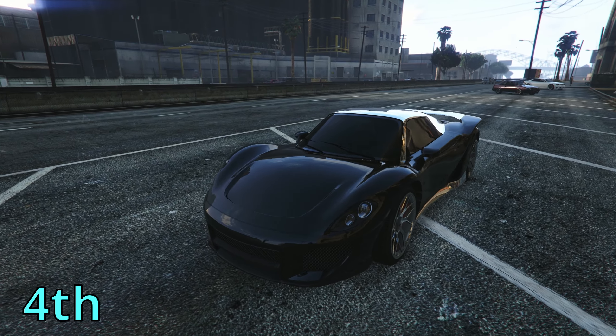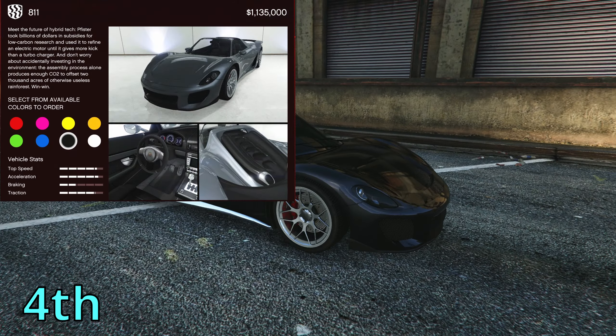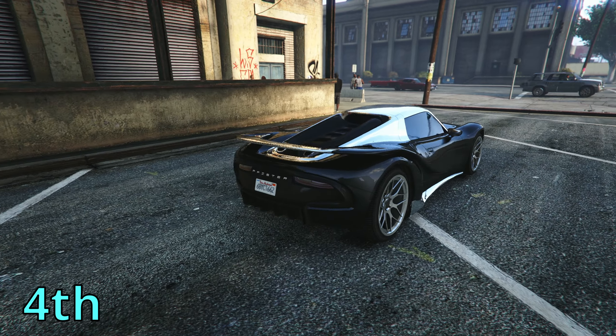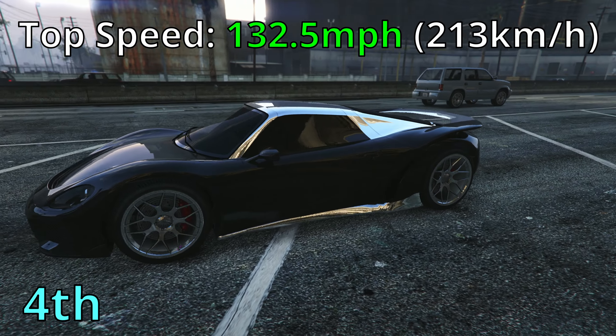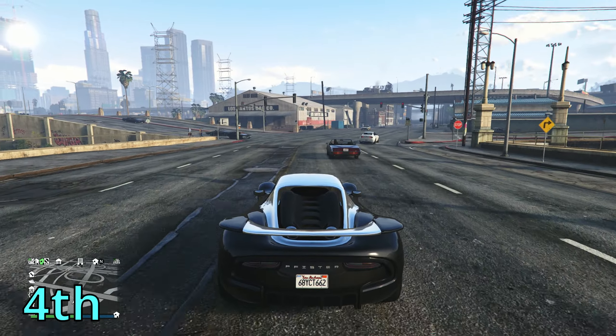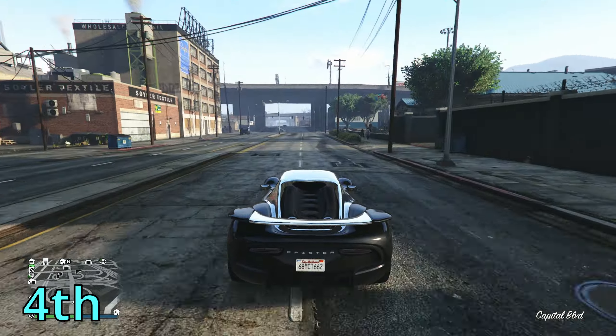In 4th place, it goes to the Perfista 811, with the price of $1.1 million, so not too bad there. Top speed, it can go up to 132.5 miles per hour — getting speedy now. The handling on this vehicle you can get used to instantly. It's a very usable handling, not the best, but definitely usable.